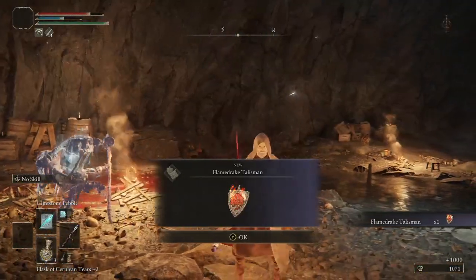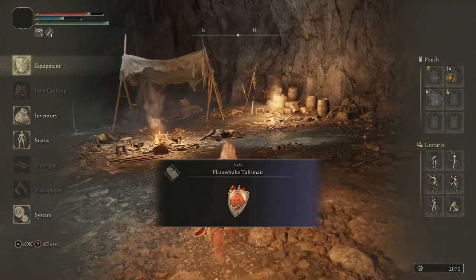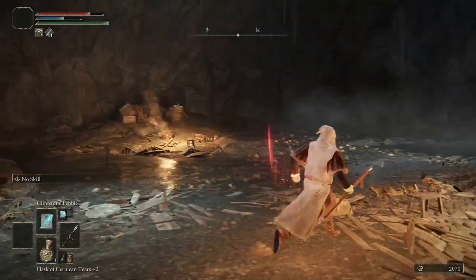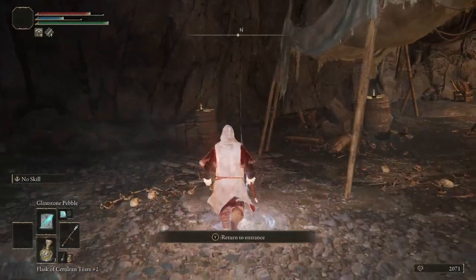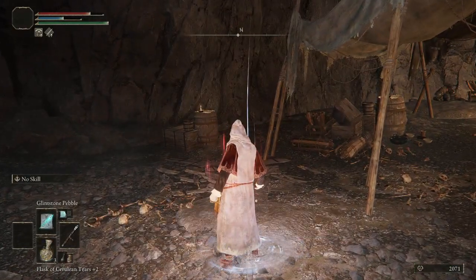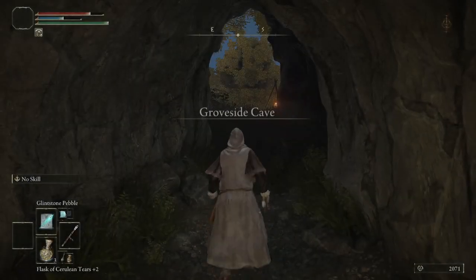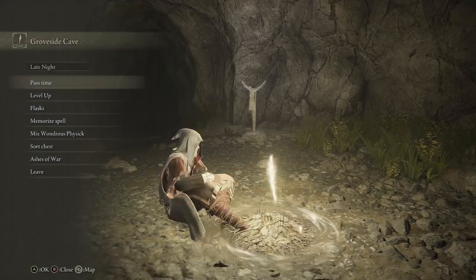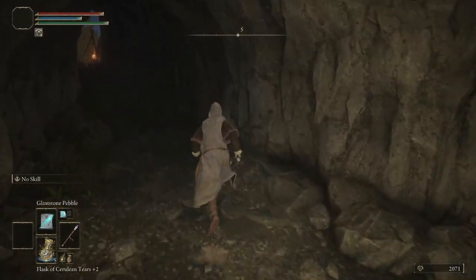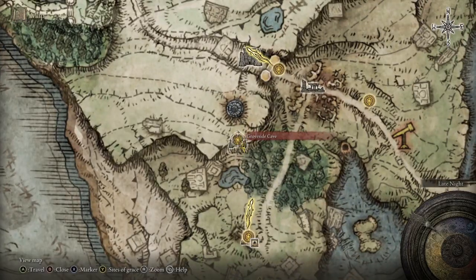We got the first fire protection talisman — the Fire Drake Talisman — which will come in handy once we have extra slots and can swap it in and out on a flex spot. There's no other spot to go to in this little cave, so we're just going to take the teleport back. It's a very quick cave. Remember to touch the Site of Grace before you walk away so you get all your resources back. This was the Groveside Cave.